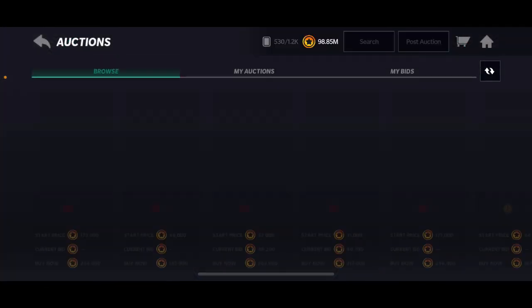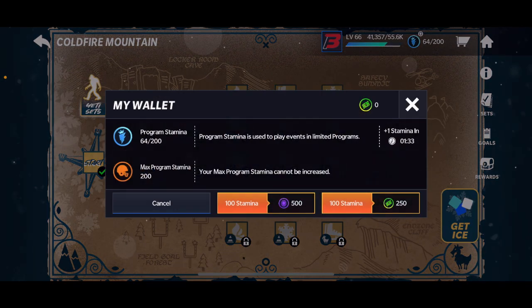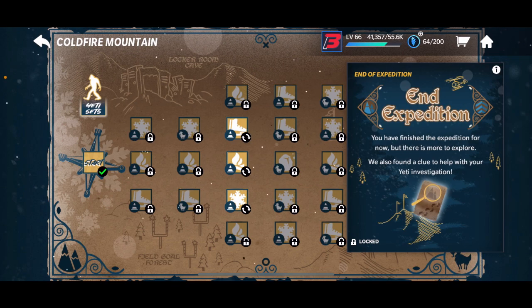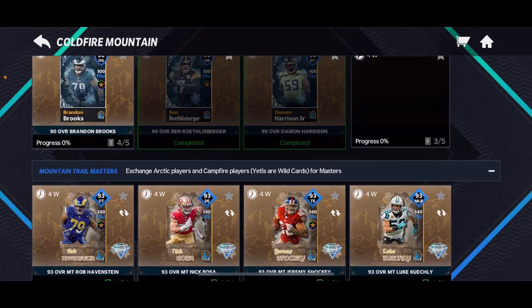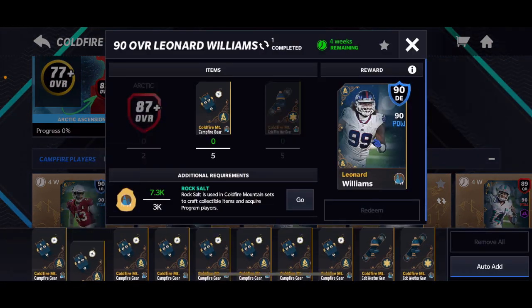I've already gotten one of these Masters, and I'll show you how — it's literally just playing these events. I've used a lot of gems, I still have a ton, still up 32k, used like 2,000 gems. You basically get four Yeti Investigations for 200 stamina and you have a chance of getting more. As you keep playing these, you have a chance of getting a ton of these clues to get easy 90 overalls.